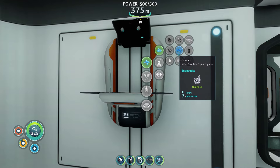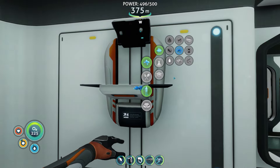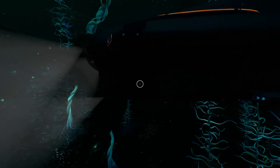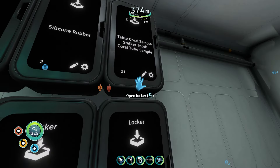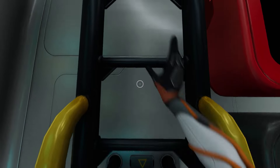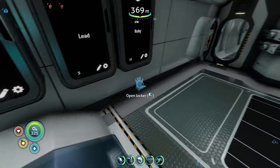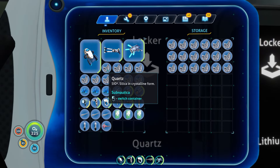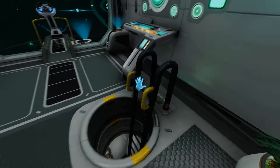What I'm gonna do is convert some of this into glass right here, right now. I gotta remember that I have one enamel glass on the ship so we don't have to worry about that. I'm just gonna go grab the teeth - we need to make this into enamel. Stalker teeth - I need one, two, three...